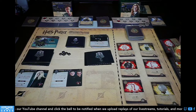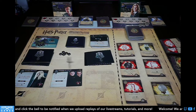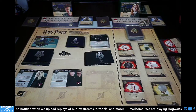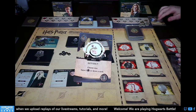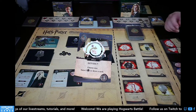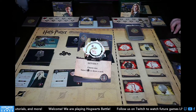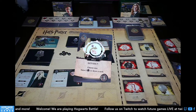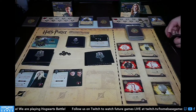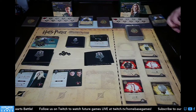Essence of Dittany heals me to full. Seamus Finnegan gains two galleons since we're at full health. Raparo: I'll gain two galleons — six total. I'll buy Petrificus Totalus for six. New card revealed: Lumos — all heroes draw a card. That's a great card for the row.